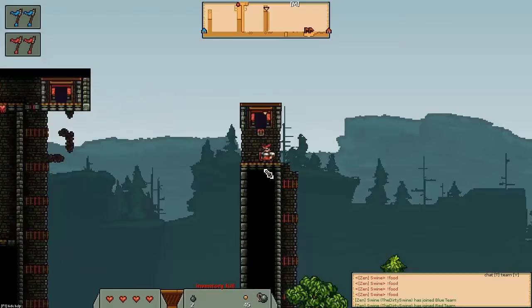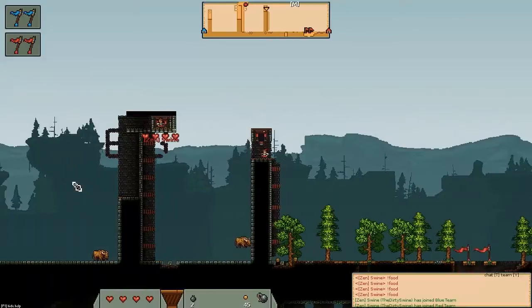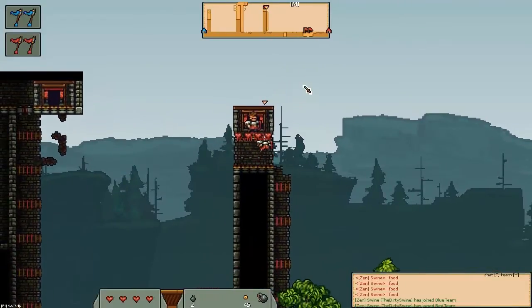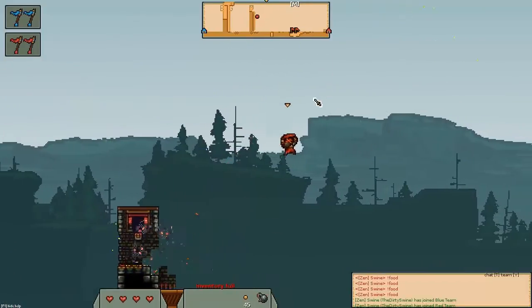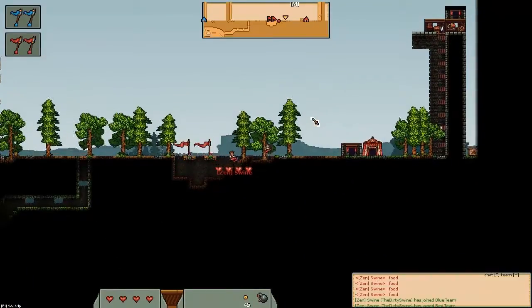Another example of double bomb jumping that I'll show you combines the method I showed you earlier, where you kind of jump off, fly, and then throw the bomb beneath you. How that works is you're going to throw a bomb down, wait a couple seconds, then light another one. And then you can basically combine the two together to cover a greater distance.